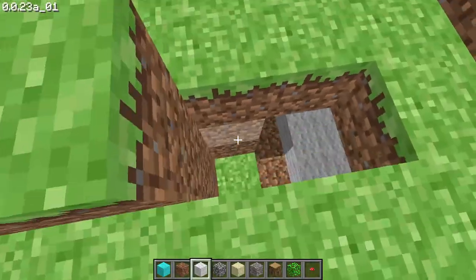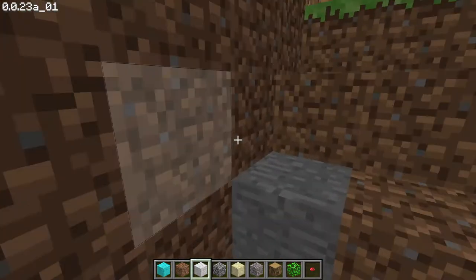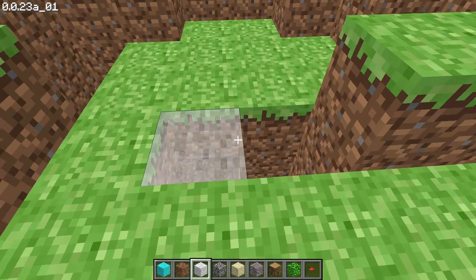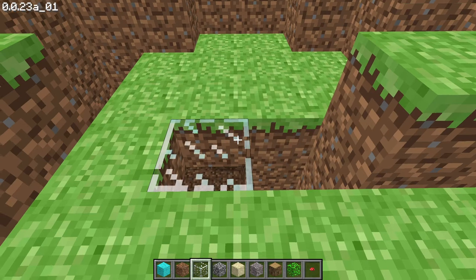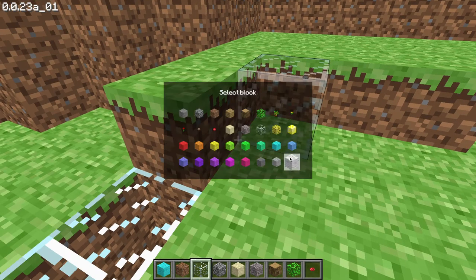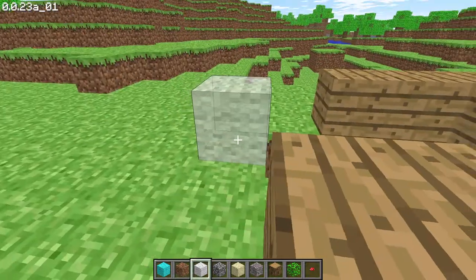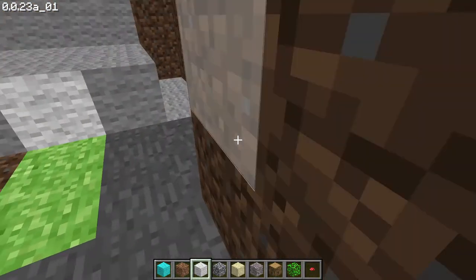Look at our house — we can just climb over there. Now we will close the path with glass, so the light will come in but nobody can enter. We'll put some glass here — and we are done. Now we'll use the same block again. Let's see whether the light comes or not — oh yes, the light comes!